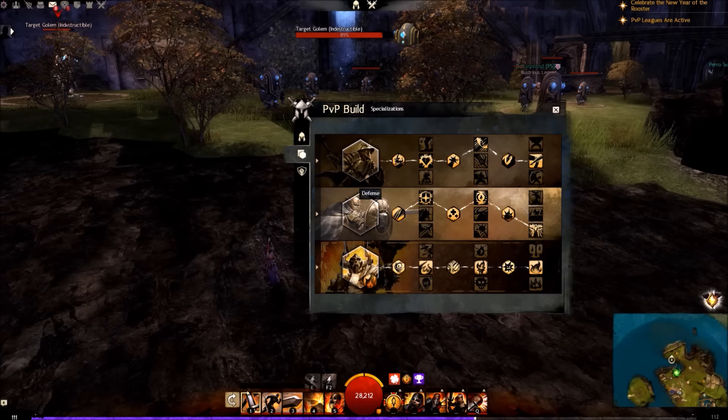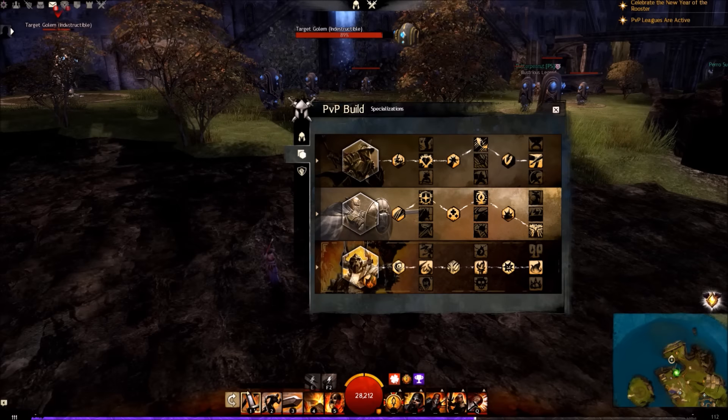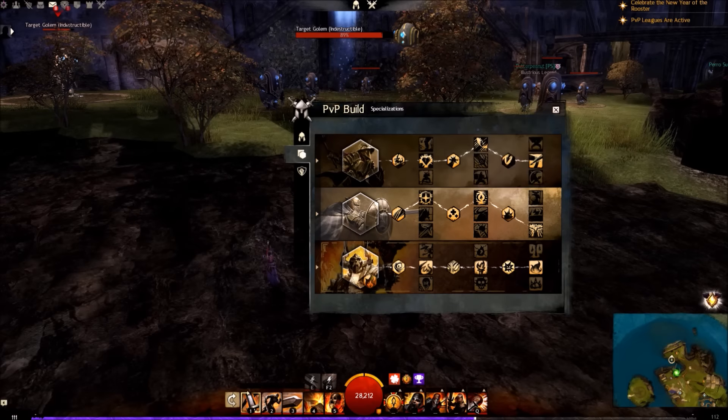For Defense we go top, top, and then the bottom line. As the name suggests, this is our defense line and it does provide us with a lot of defense. Our shield reflects, which is very important against a lot of projectile-based classes such as rangers.